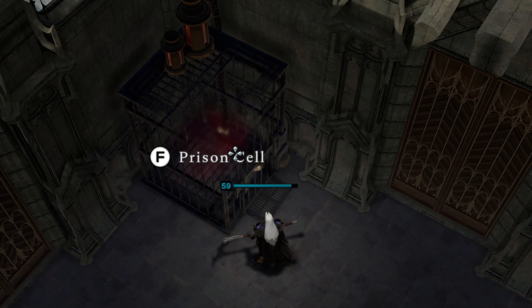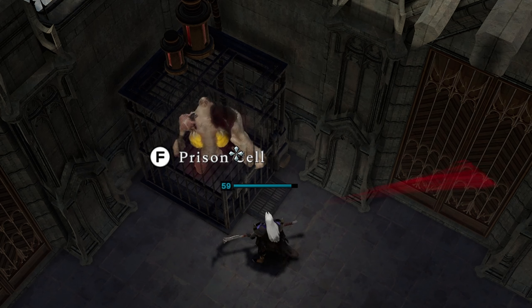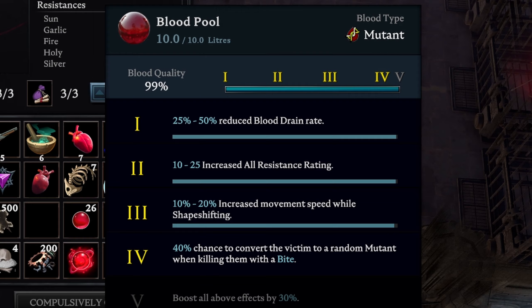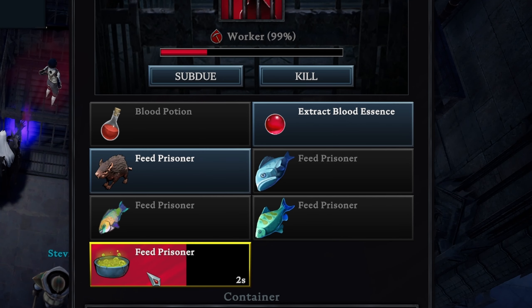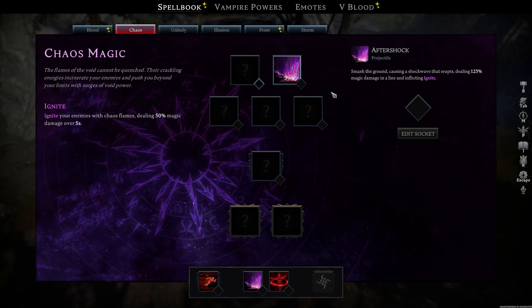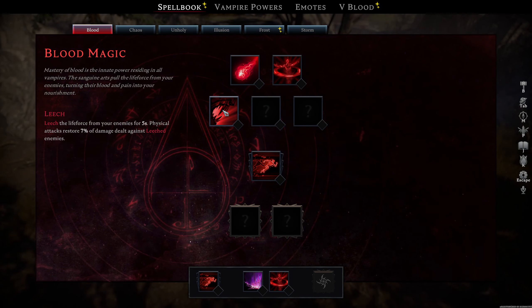Mutations have been introduced to the game along with a completely new blood type. Experiment with these mutations and discover their unique effects. Plus, there's a way to reach 100% blood type for your prisoners.